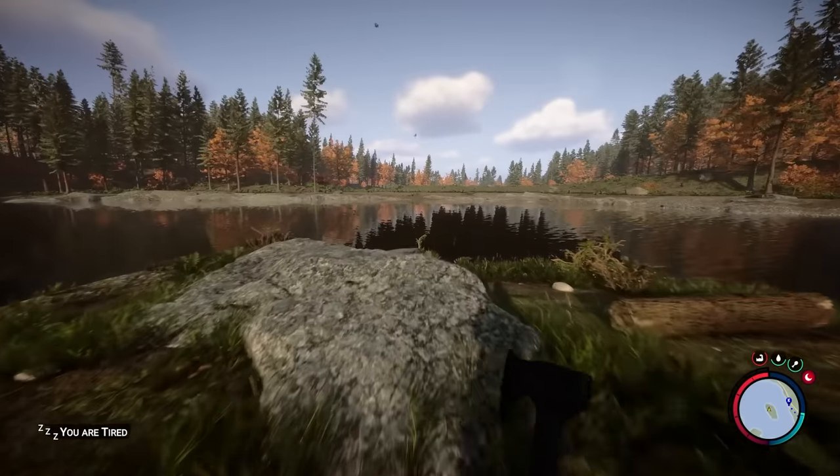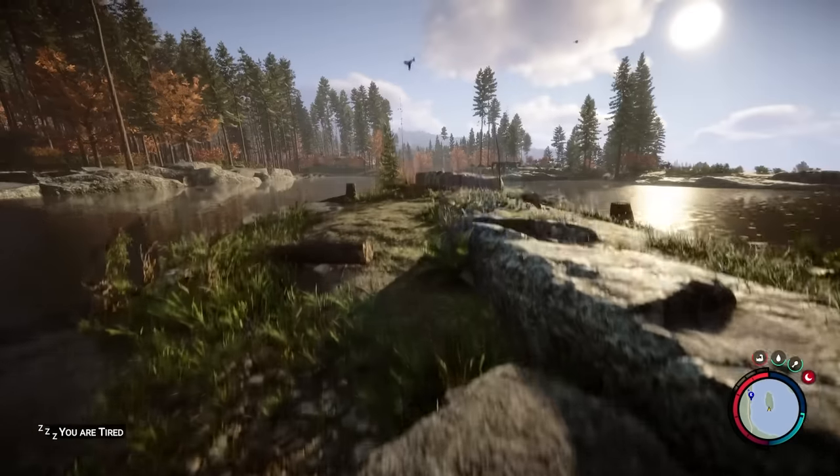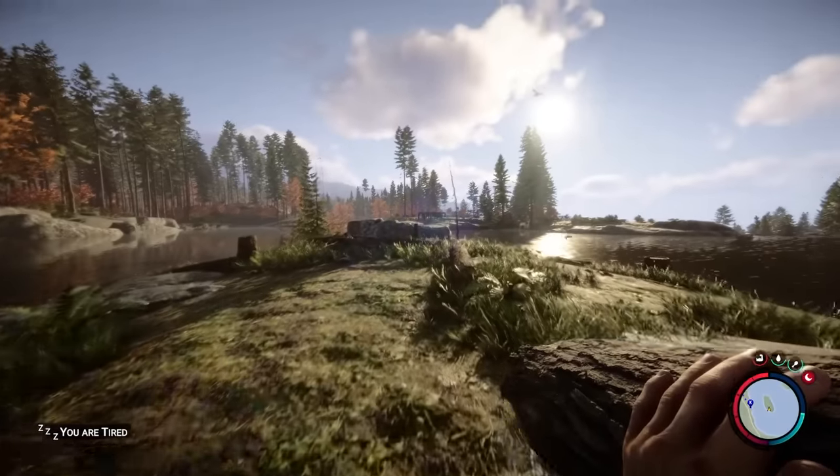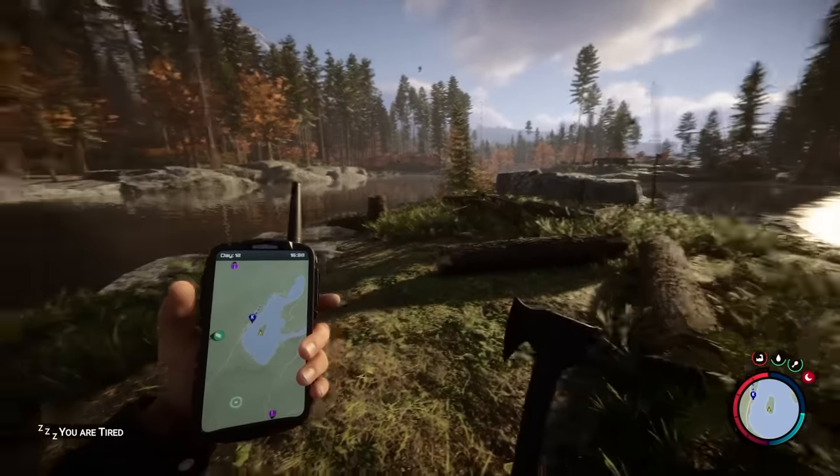Did you know that mutants actually can't swim? The second they get into water that you can't stand in they drown instantly. But there's only one island on the entire map.